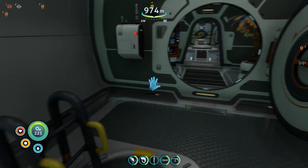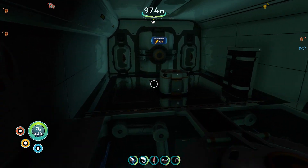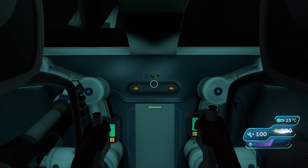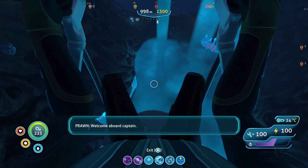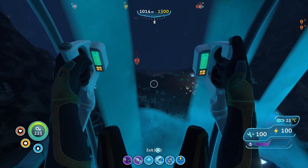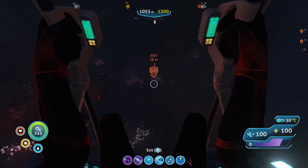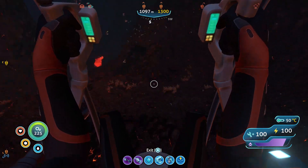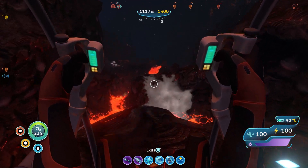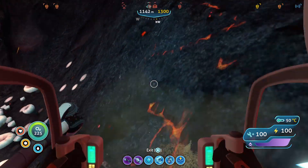Turn off the lights, just in case. Batten down that hatch. Ooh, a nice blue glow in here. Dive, dive! Welcome to the inactive volcano zone, NZ family — one of the scariest places you could ever go to in this game.